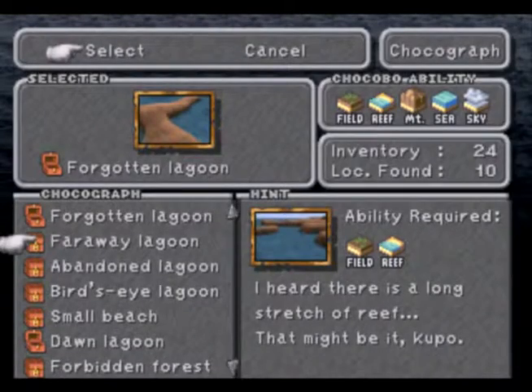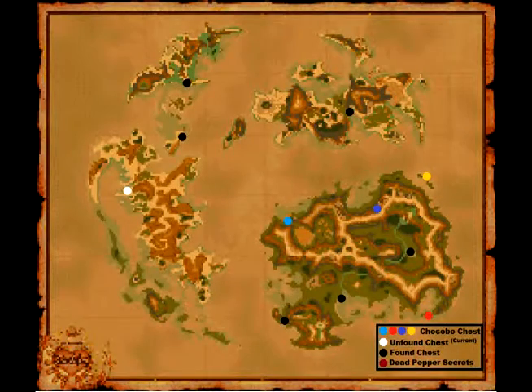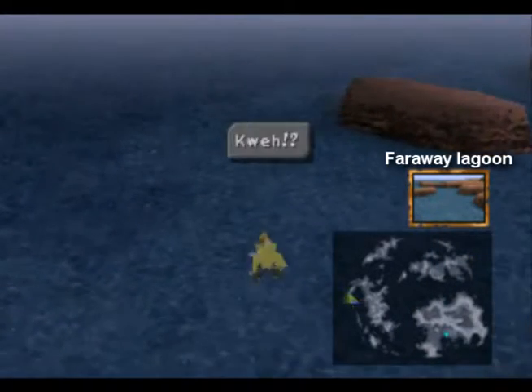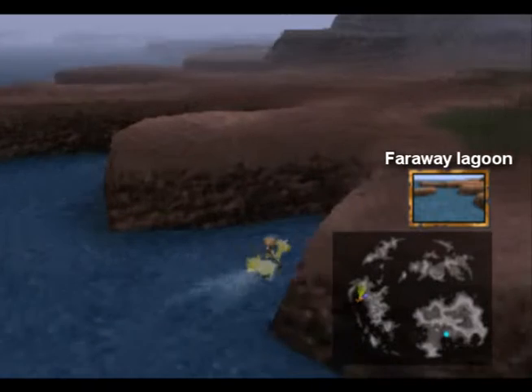Next is the Far Away Lagoon. The clue says there's a long stretch of reef that might be it. We're actually pretty close to it on the opposite side of the Forgotten Continent. There we go.